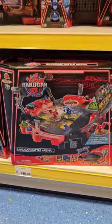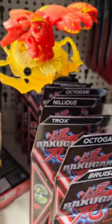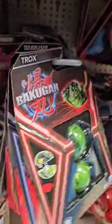Straight down at the bottom we see the battle arena, and above that we've got Hammerhead Bruiser, Octagon, Trox, and Nilius — all of which we already have. Above that we find Titanium Dragonoid, which is nice, but we already have that one. There's Trox, and behind the Trox we see Special Attack Ventry with diamonds.